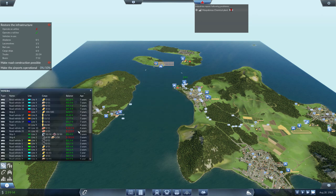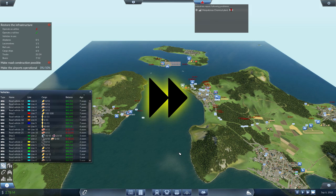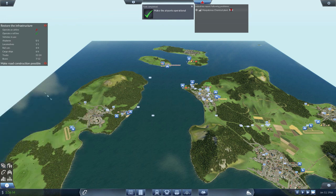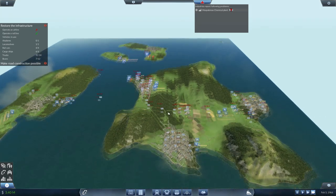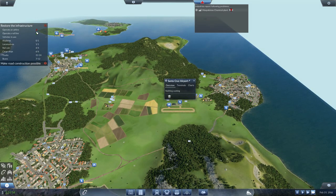Remember to periodically check and make sure nothing's getting too old — while you're waiting for time to pass just keep it open. The airport's now operational — we've got all the stuff done to make construction possible. We don't actually need to finish any side quests, they're not important.